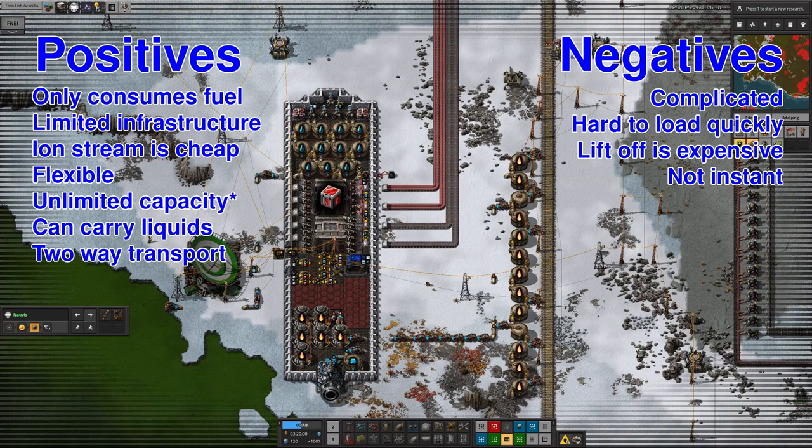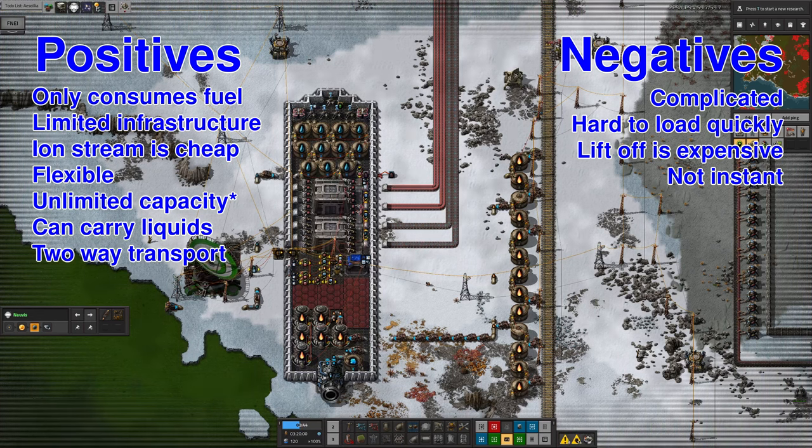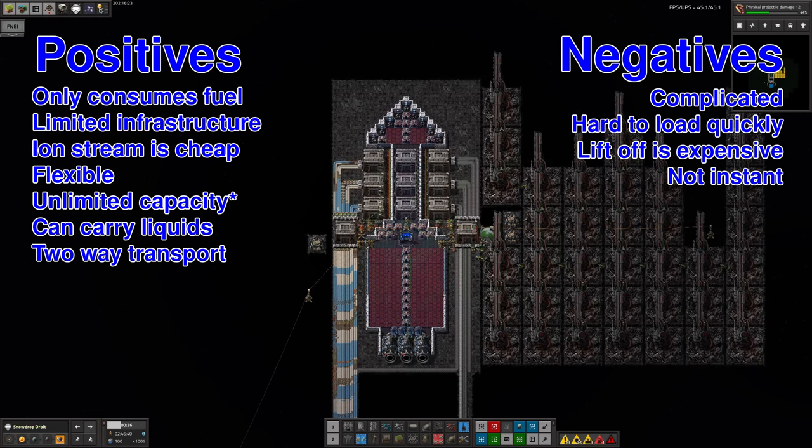Spaceships can run on several different fuel types. Rocket fuel is needed in huge quantities but allows ships to take off from planetoids and is available from the very start. Ion stream is available soon after, but this only allows the ship to move through space and requires a lot of electricity, though a tank of fuel will take the ship a lot further. Anti-matter fuel is very late game and is the best of both, providing lots of speed and range whilst also allowing the ship to take off from planets.